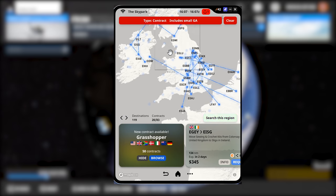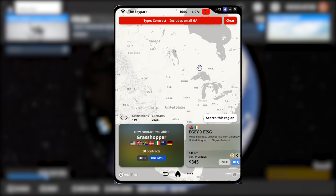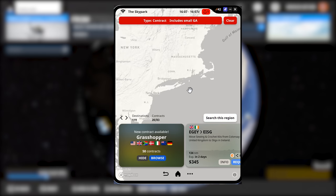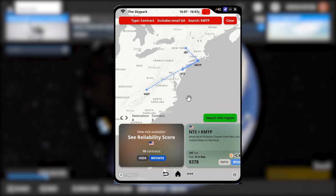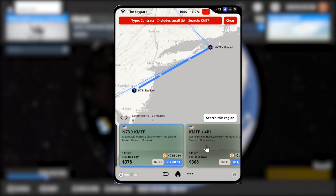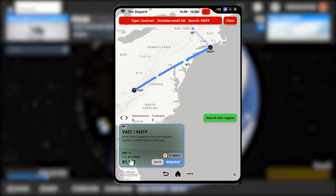On the screen right now we can see the Skypark interface — this is called the Skypad. It's not actually a tablet; it's a virtual tablet overlaid onto your monitor. You can have it on a second monitor if you want. You can scroll around to any region around the globe, click 'Search this region for contracts,' and it will display a few. You can then select a contract and it will give you all the information about it, including the fee you'll earn for completing it.